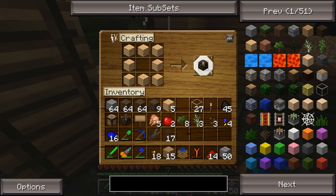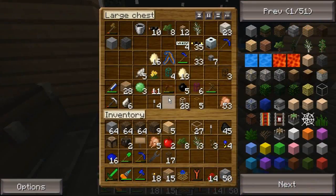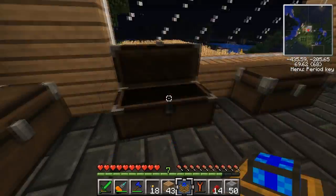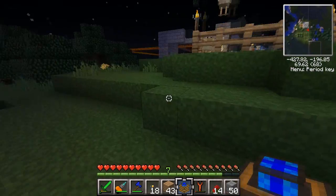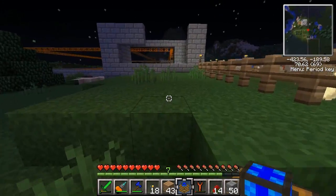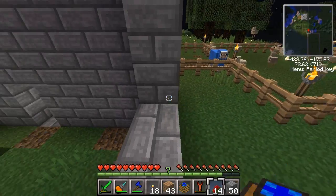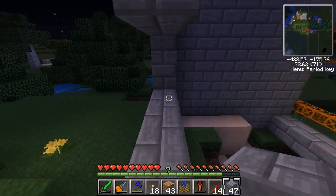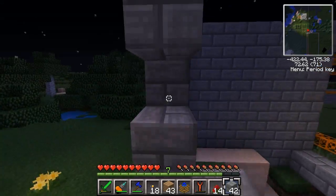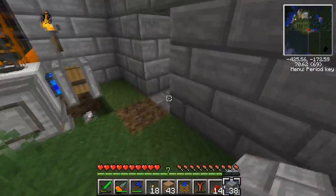We'll just have dirt and stone spewing all over the place — no big deal. We're gonna need those wooden planks to make a floor, that's the main reason why I went back that way. He can jump over here this way as well. Let's get this sealed in like a cask of Amontillado — or however you pronounce it.